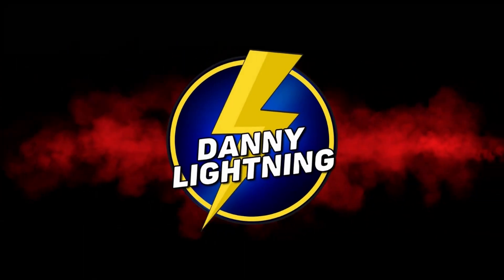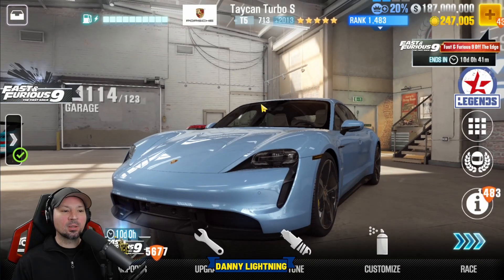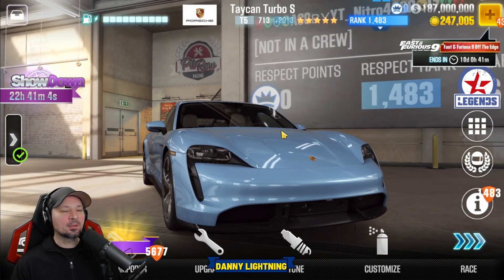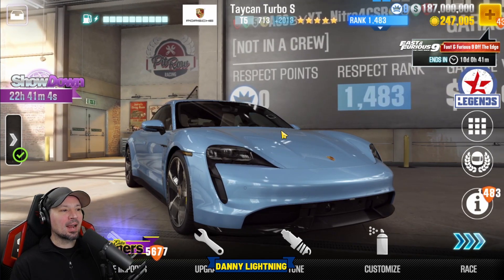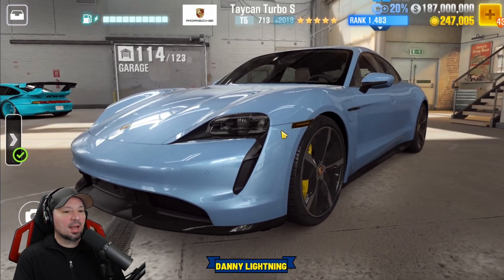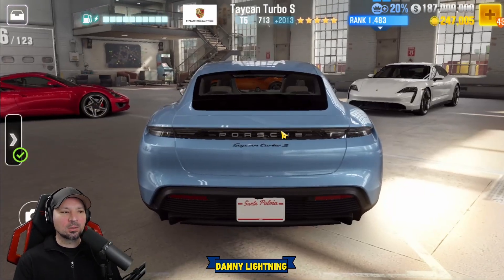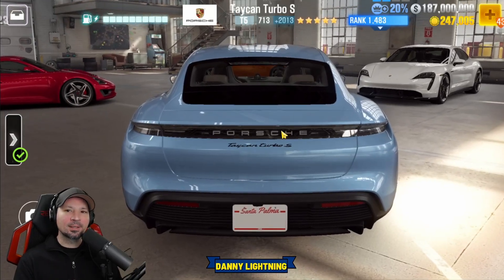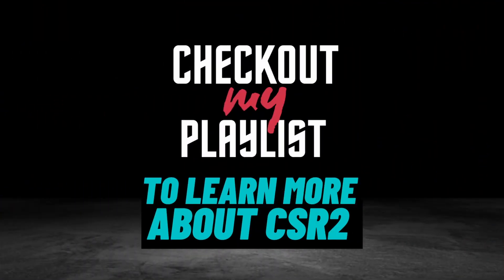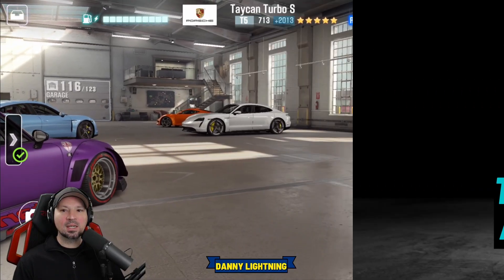Danny Lightning back with another CSR2 video. Today we are checking out the brand new Porsche Taycan Turbo S — it's the first electric car in the game. We're going to do a stage 5 shift tune, a stage 6 shift pattern and tune, a review on the car, and let you know if it can beat Tempest. We'll also do a live racing setup. First, let's show you how to drive and tune it maxed out on stage 6, then do the same for stage 5.